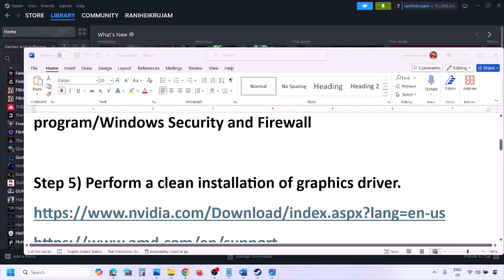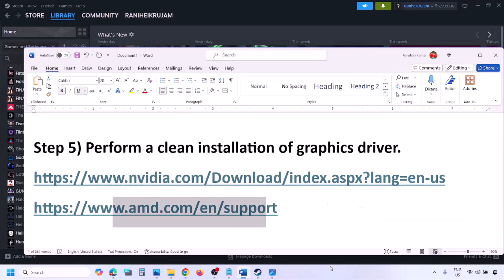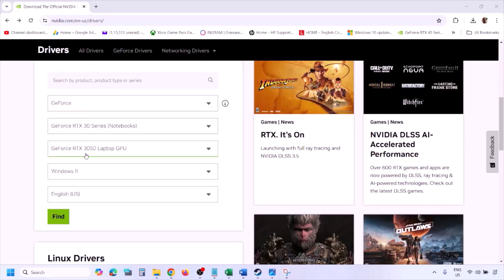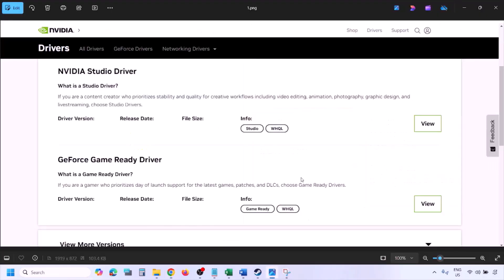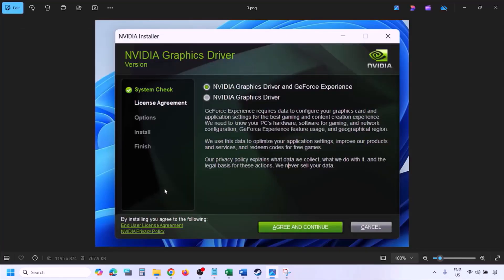The next step is to perform a clean installation of your graphics card driver. If you have an Nvidia card, go to the Nvidia website; if you have an AMD card, go to the AMD website. On the Nvidia website, select your graphics card and the correct operating system — Windows 10 or Windows 11 — then click Find. Download the latest GeForce Game Ready Driver. Once the download is complete, run the exe file.